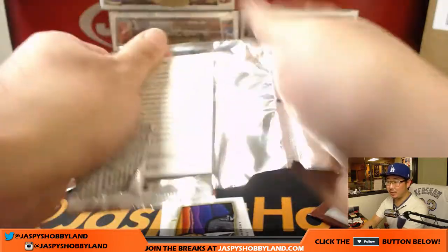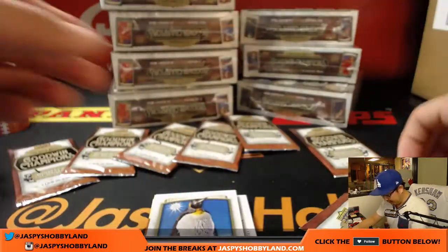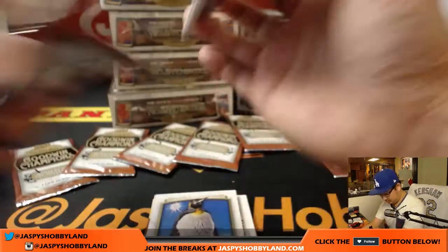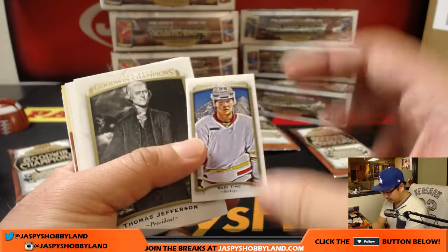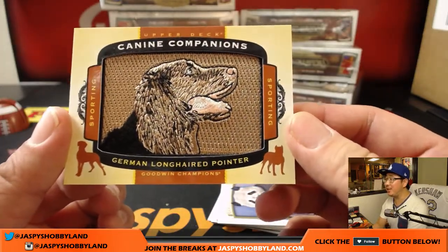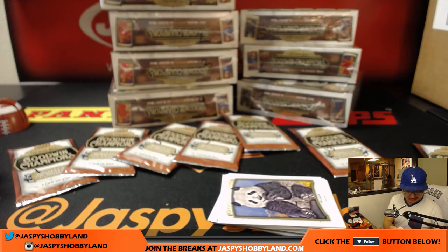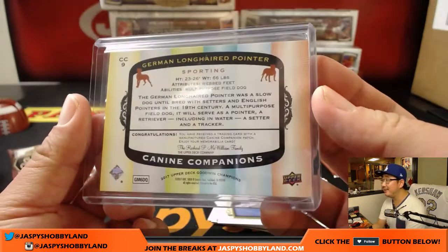That's Harambe, I apologize — not Gorilla. Nick S. and Kyle Kramer. Looks like there's a hit in here, Jeremy Terrell. There's Ben Simmons, Rudy Ying, and Canine Companions — one of my favorites. And this here is Goodwin Champions — the German Long-Haired Pointer. Some of these are really short-printed, so you might be able to look that up on a checklist, and some of the short-printed ones are really valuable.